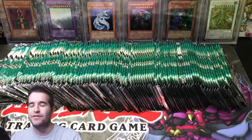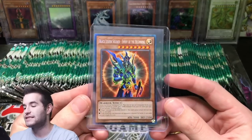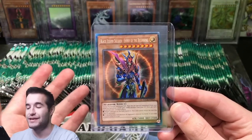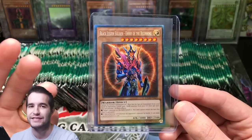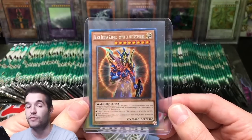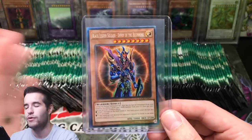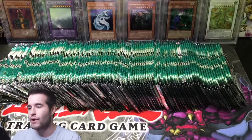If you guys didn't see the mail day video, I have to shout this guy out again. His name is Scott, and he sent me not one but two collectors rare Black Luster Soldiers, which is insane. I want to shout him out — if he comments down below, go follow his Instagram. He didn't leave a note so I don't want to get his name wrong, but he sent us these epic cards and I'm super hyped about it.